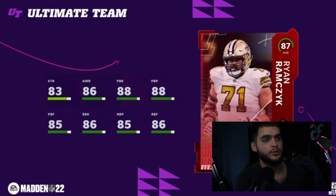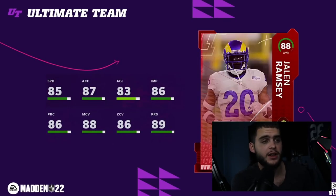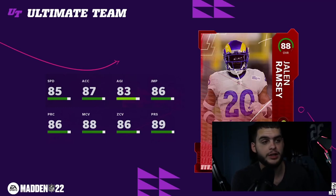Now we have our first 88: Jalen Ramsey. The card looks pretty cool — 85 speed, a little lower than some other corners, but higher for Ramsey since he started previous years with 83s and 84s. Powered up he gets 86 speed. His zone and man are 88 and 86, with an 89 press and 86 play rec. With the right strategy card, you may be able to boost him above 90 in man, zone, press, and play rec within the first week, making him one of the most lockdown corners in the game.